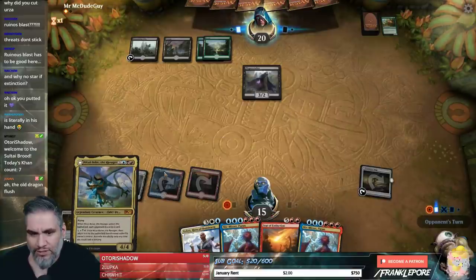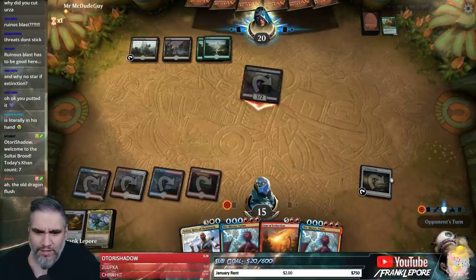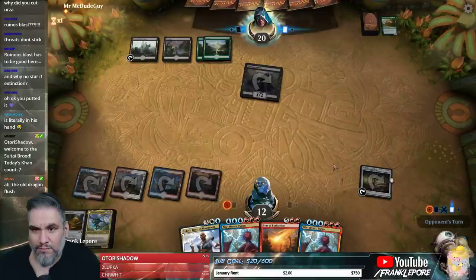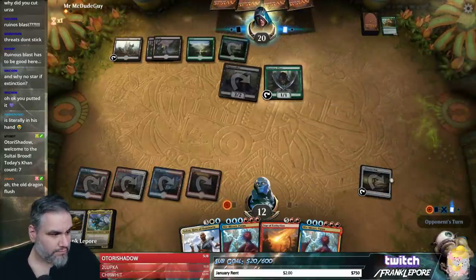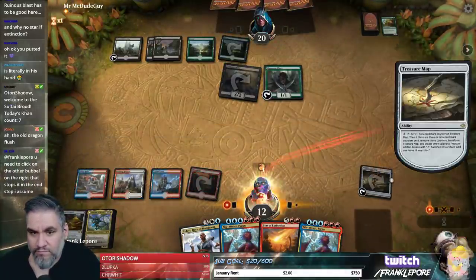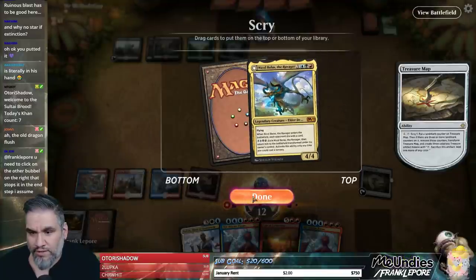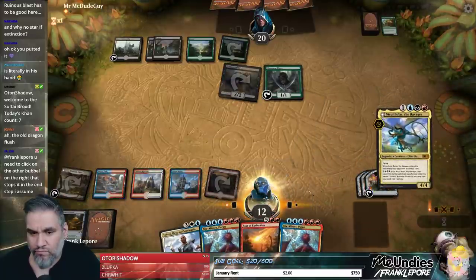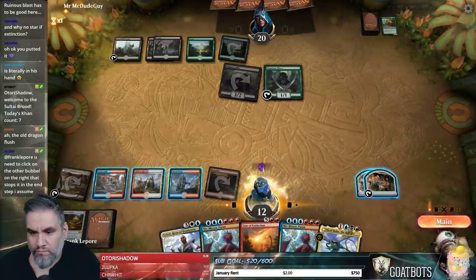Now we're going to do a Tormenting on upkeep because we actually still want Nicol Bolas. We can flip this and play Nicol Bolas — they only have six cards in hand so it's probably gonna resolve.